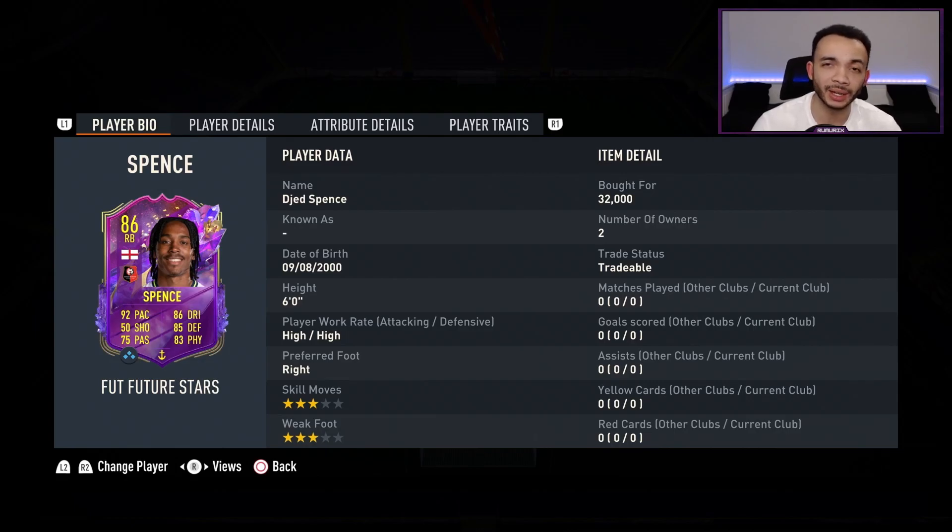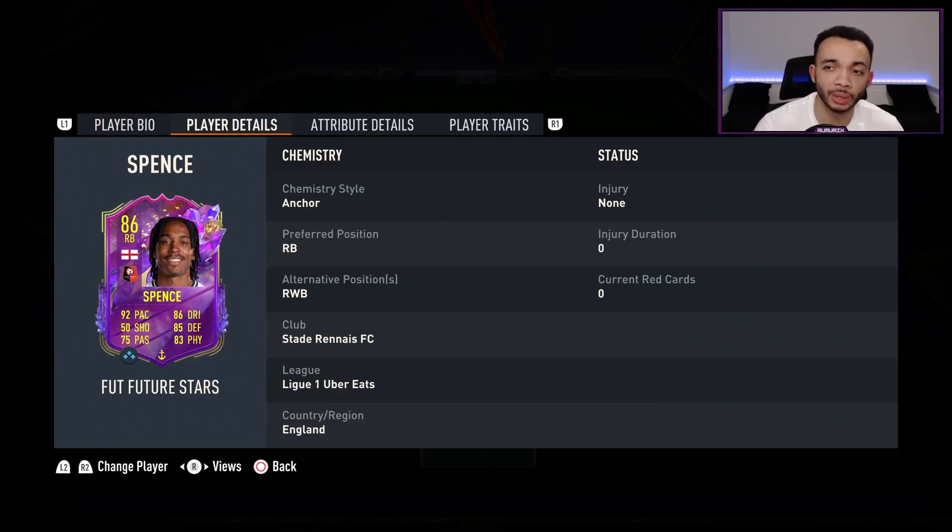He stands six feet tall, has high/high work rates, and his preferred foot is right. He's only got three-star weak foot and three-star skill moves. He's 32,000 coins — cheap as chips already, and probably going to go lower. He can play right back or right wing back. His club links include League One and English links.